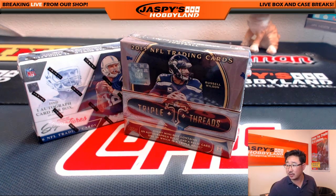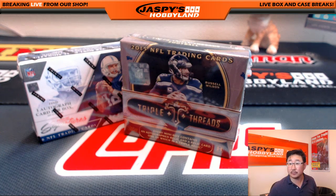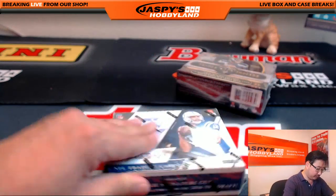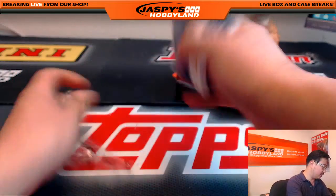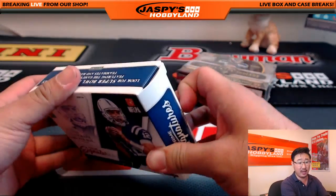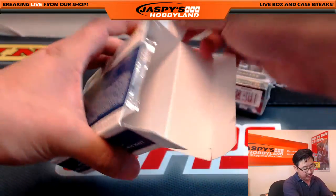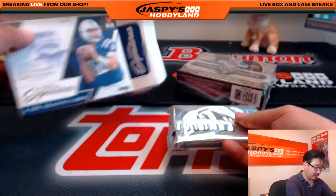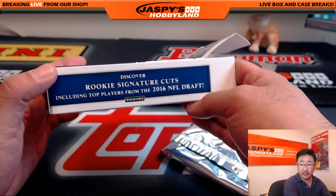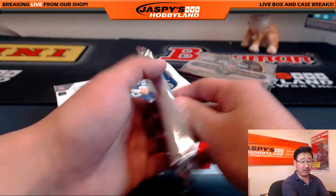Prime SIGs first, alright. Good luck. So there's Prime Signatures, 2016 Prime Signatures. You have a good shot at the new rookie class right here. So let's see what we can do. There's six cards in here. And there's Veteran Autos in here too.